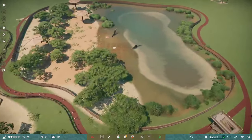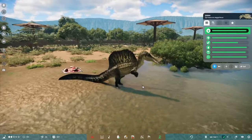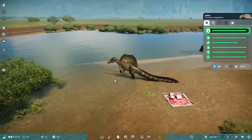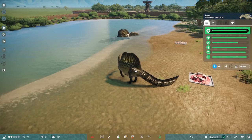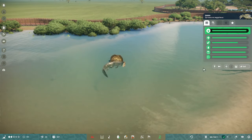Now moving on to easily number one of the pack: Spinosaurus. An animal that really displays the swimming behavior best, but currently none are in the water — though we can change that as we can place animals in water.